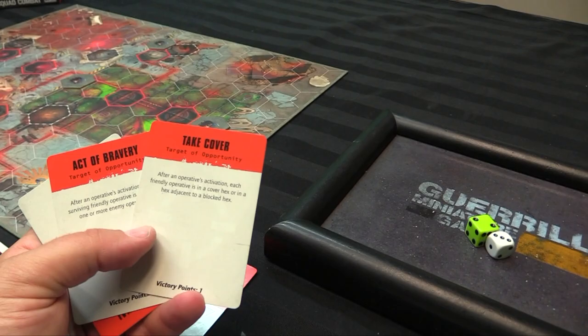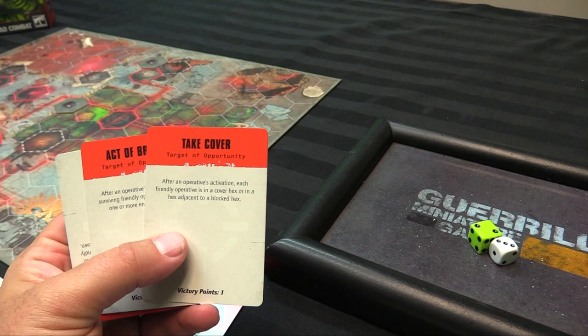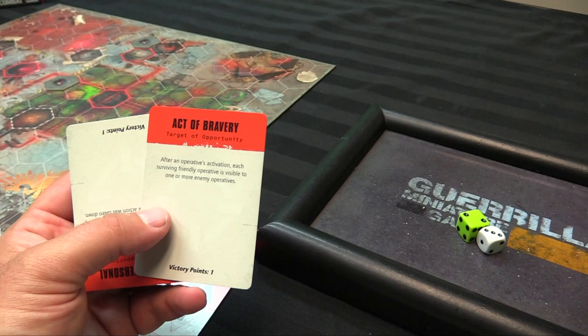Beginning with the winner, both players generate three Targets of Opportunity cards. These can each be played for additional bonus points. It's a single combined deck, meaning if you have one of these cards, your opponent does not. For the marines: 'Take Cover' — after an operative's activation, each friendly operative in a cover hex or adjacent to a blocked hex scores an extra VP; 'Active Bravery' — after an operative's activation, each surviving friendly operative is visible to one or more enemy operatives; and 'Make It Personal' — kill an enemy operative adjacent to your friendly operative.